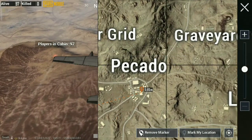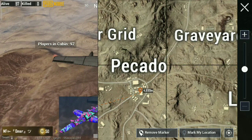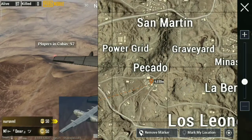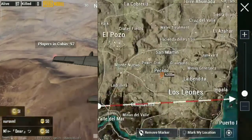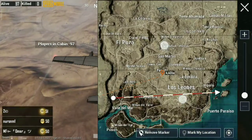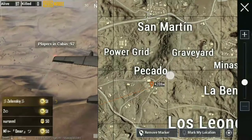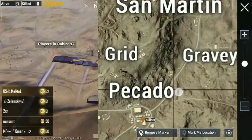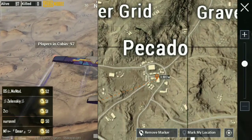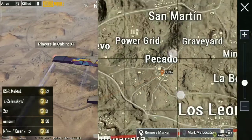We are going to talk about the vending machine. The vending machine is used in the oil pass and it's been mentioned in the oil pass. We will talk about the vending machine. The vending machine is located in the Miramar map.